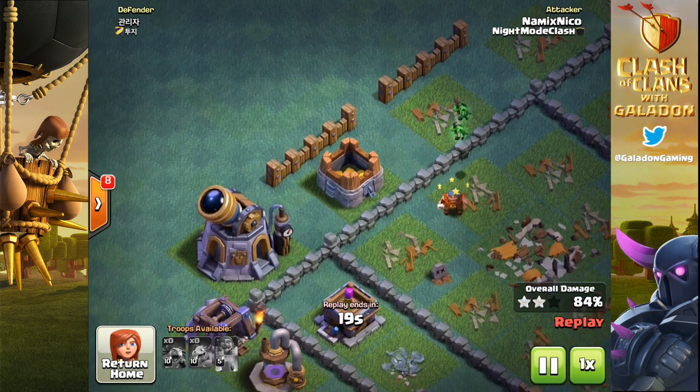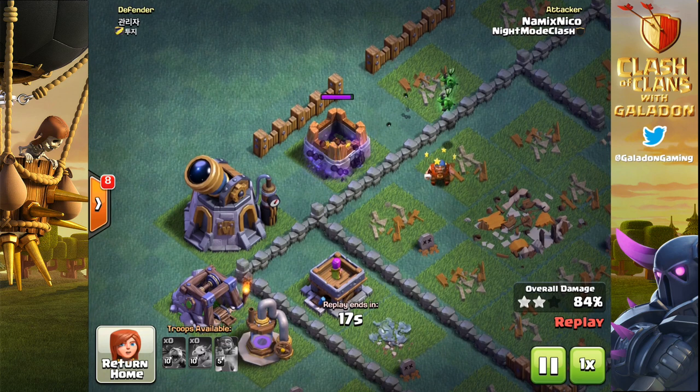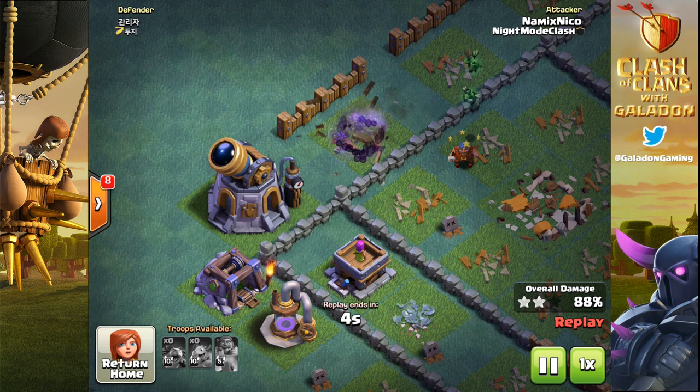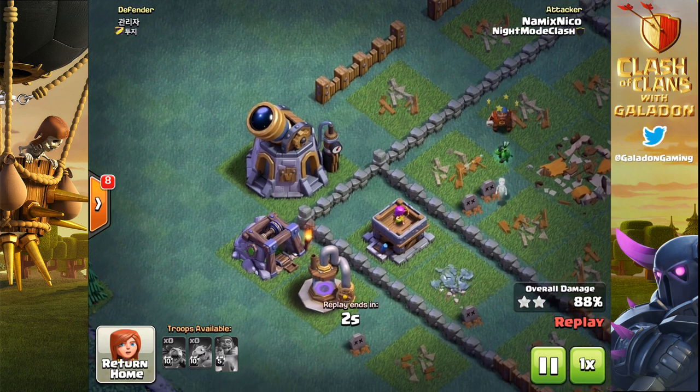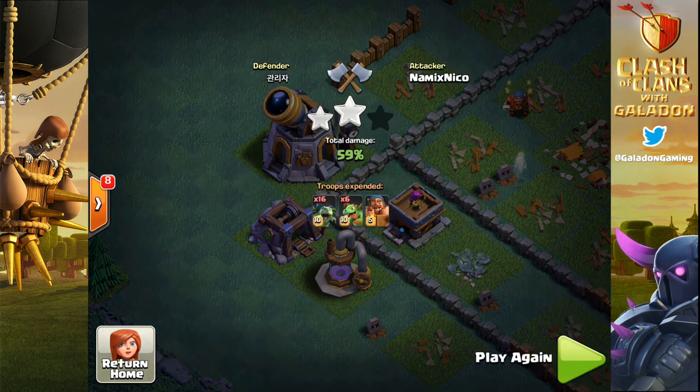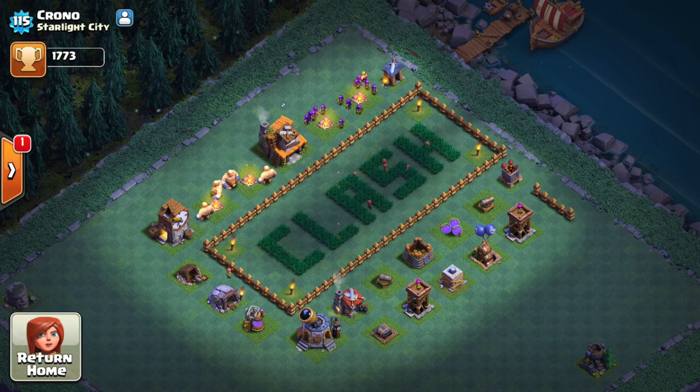We're just about down to the end of this attack right here — just a couple of minions on their way in as they close in on that archer tower. They will see an untimely death, but not before they get Namix Neko up to a solid 88% damage. There they go — archer tower taking those two guys out, and that's the end of Neko's attack.